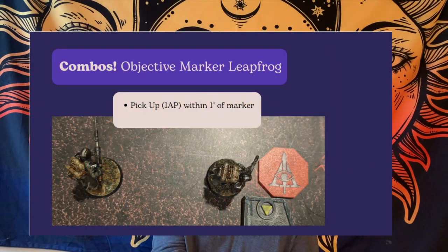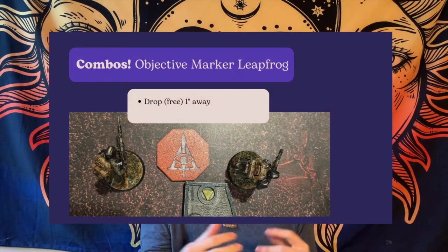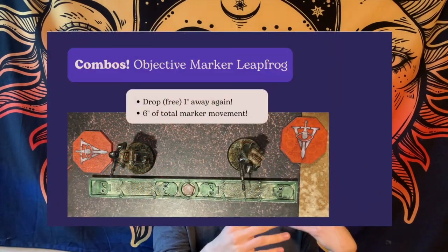The next big combo is the objective marker leaping strategy. A group-activation-two trooper can get within one inch of a marker, pick it up, then immediately drop it one inch away — about three inches of movement of the marker from its original spot. Then you can group activate another operative within one inch of that dropped marker, have them pick it up and run away. If your first trooper picks up and drops the marker and then a second also picks up and drops it, that's about six inches of movement total.